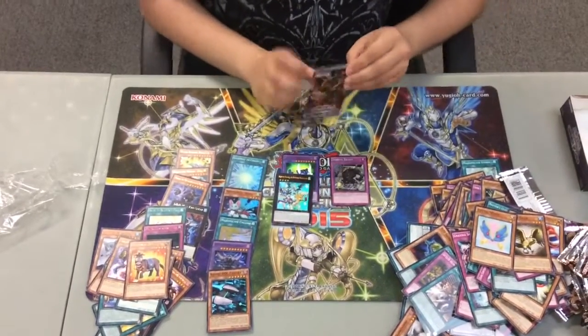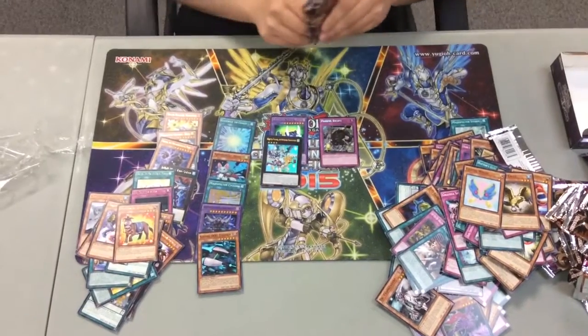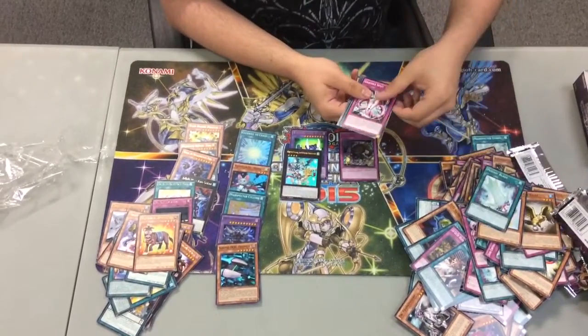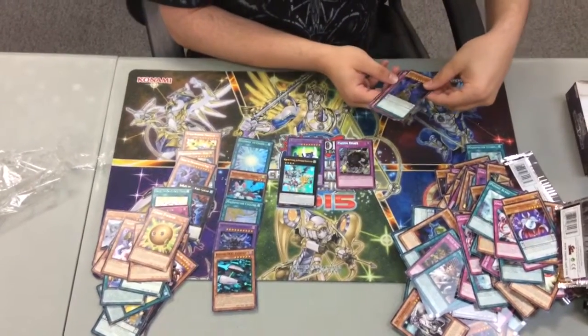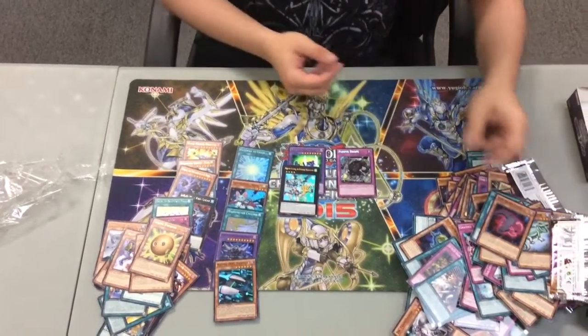Final pack of this opening, people. We haven't seen an Ulti or a Ghost yet, so we may not pull one, but maybe we will. Psychic Blade, Gradle Split, DeskBot 06, Mirror Conductor, Sphere Karibo, Dark D7 Glale, Contract with Witch, Alligator, and Necro Slime.